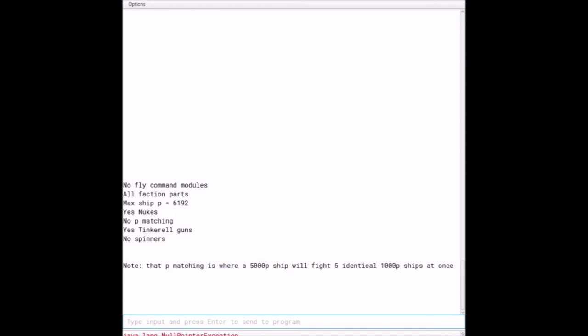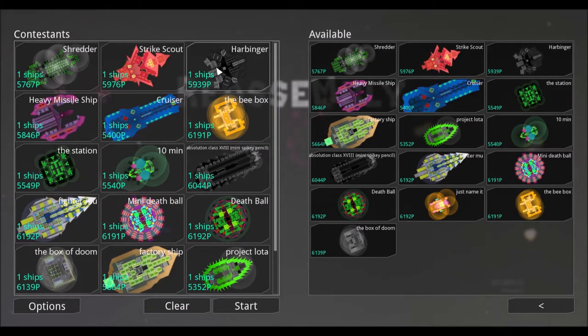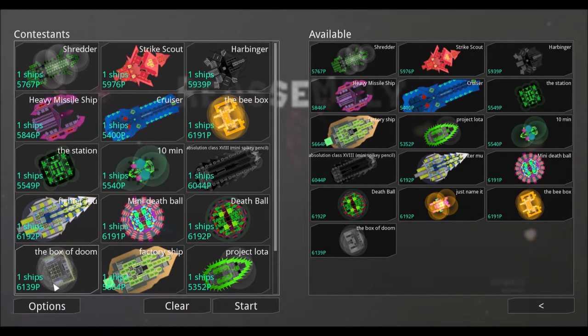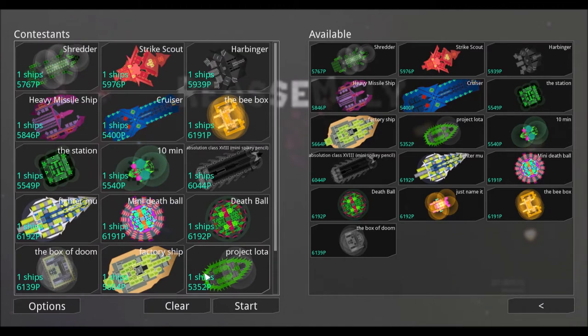With that in mind, let's jump on down to the ships. Our first competitor today will be the Shredder, the second the Strike Scout, and moving on: the Harbinger, the Heavy Missile Ship, the Cruiser, the B-Box, the Station, the 10-Minute, the Absolution Class 18, Mini Spiky Pencil, the Fighter Mu, the Mini Death Ball, the Death Ball, the Box of Doom, the Factory Ship, the Project Loda, and the Just Name It. Let's jump right into it.